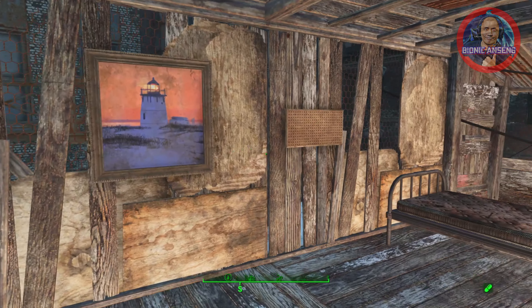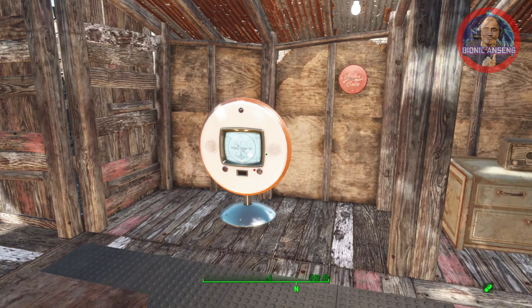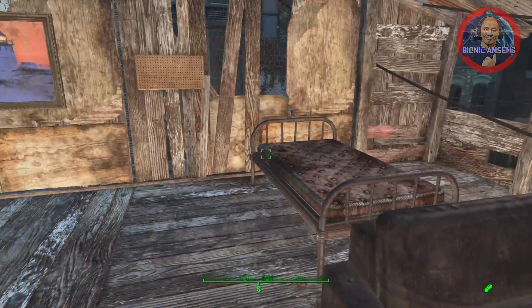On the third floor is the room of the main character. You can see there's a television, a clock, a cabinet, and a radio — all the essentials for the room.